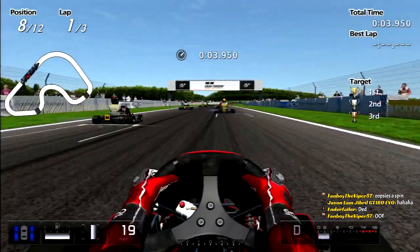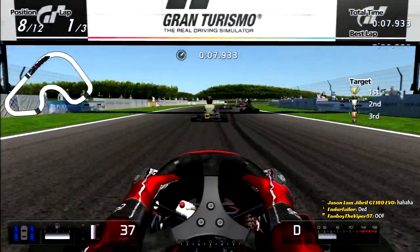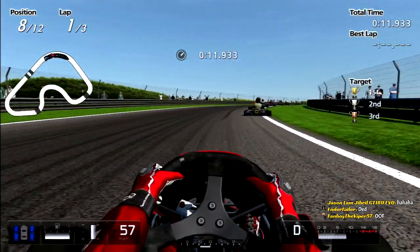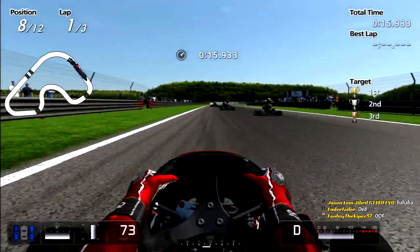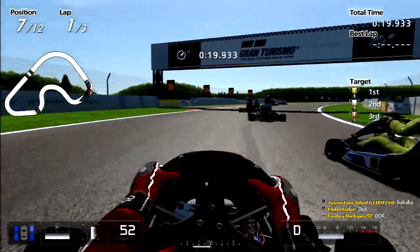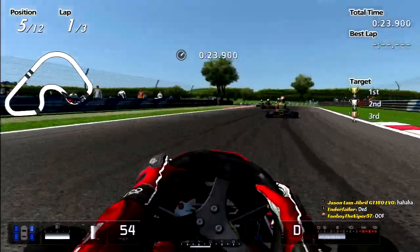In terms of tracks around me, I have Adams Motorsports Park, which is a place in Riverside, California. I have CalSpeed Karting, which is at Auto Club Speedway's parking lot. But despite being a parking lot track, it's still really awesome. CalSpeed is one of the best places to go racing around here.